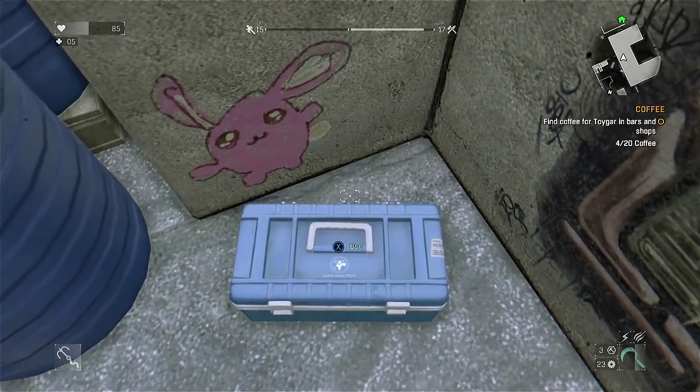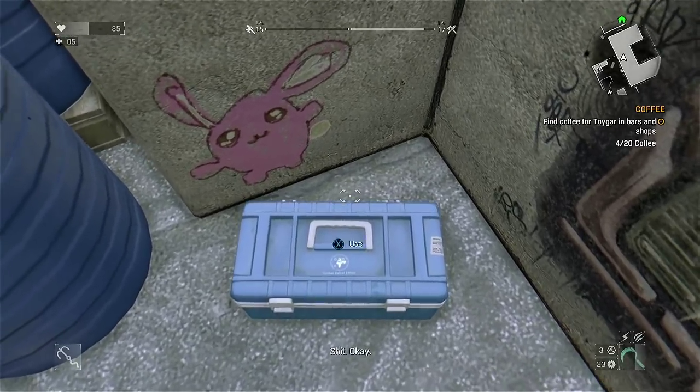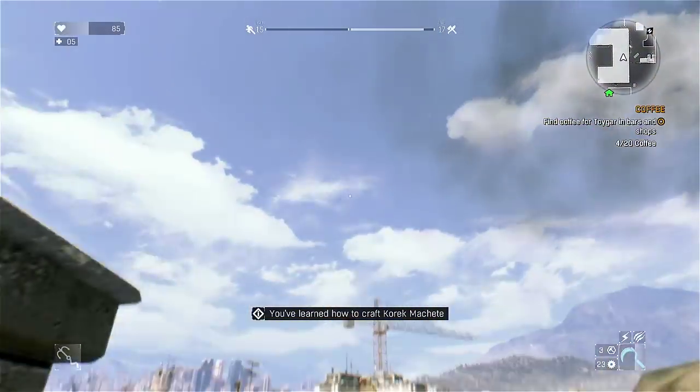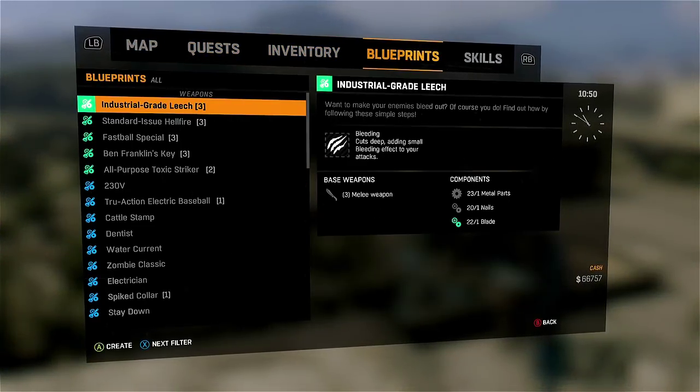I'm going to turn it to 600 speed so it just flies through real fast. After you kick it several times it'll pop open — your guy gets all frustrated throughout the whole process. Once it pops open, you see the blueprints in there, and that's for the Korak Machete.